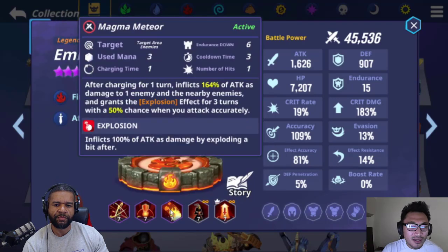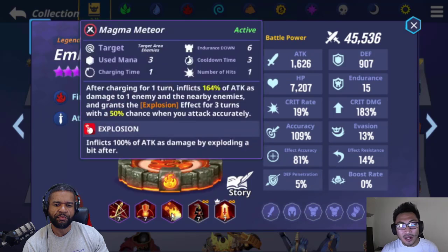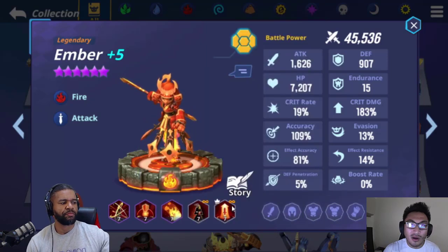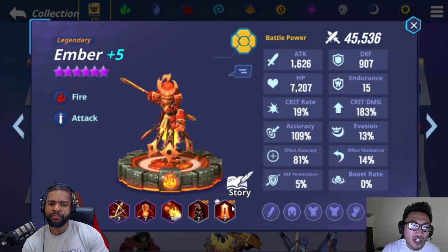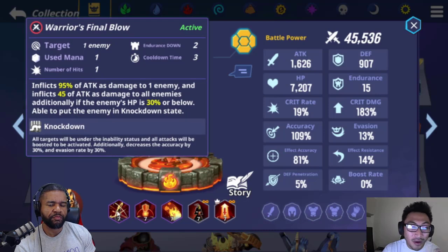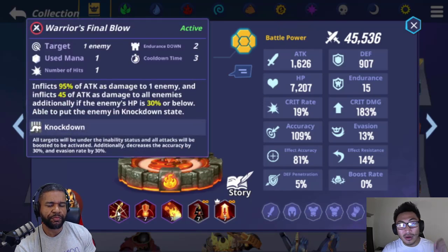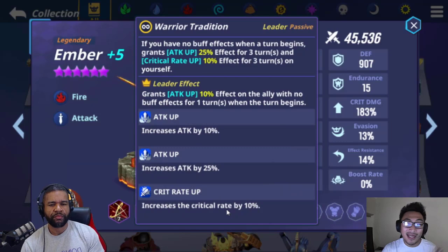Ember is going to have explosion, do a lot of damage, and her leader skill gives attack up and crit rate up on herself. If you go the Ember route, I would highly recommend scaling up the passive skill to increase the attack up for the whole team — it's just going to be better overall, applying more damage. And then skill one, because you want it to be a one-mana cost. One-mana cost for any Skylander is going to be huge. So I'd do skill one first, then the leader skill.